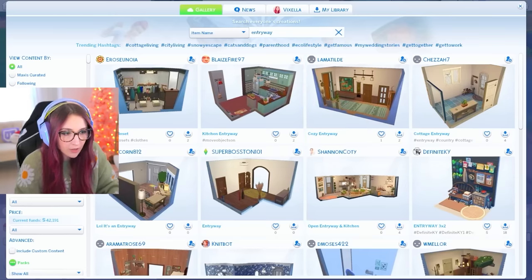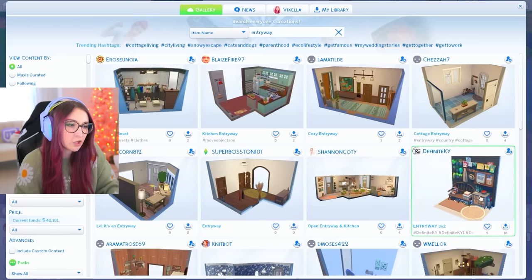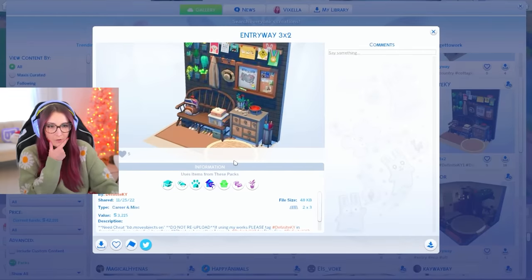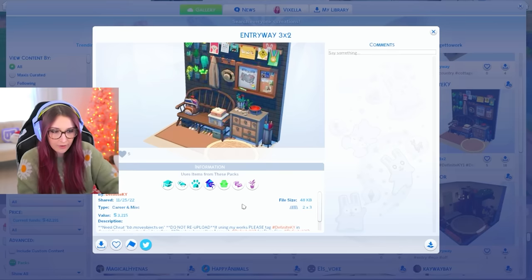Oh, this is nice, like a hallway. This is so cute. It's really small, but it is so cute. It doesn't have walls all the way around it, but I might just put walls all the way around it. Definite yes, we will add this in.